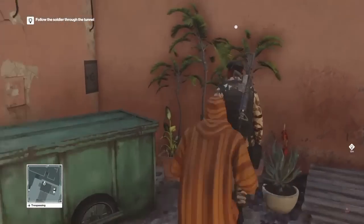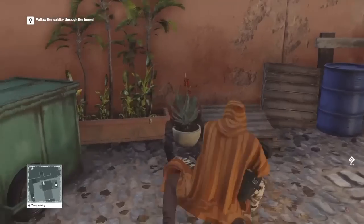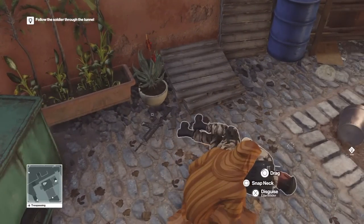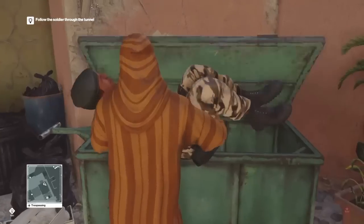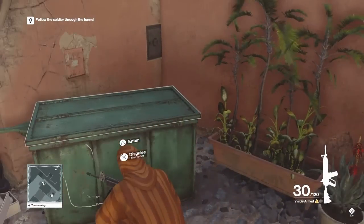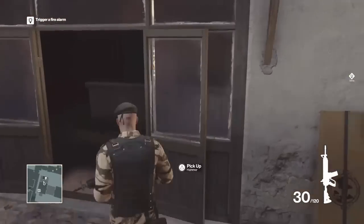That guy has just walked off — we're going to take this guy out. We need his costume, his uniform — that's probably a better word. Drag him into the box, nice and handy just to the side. Pick his gun up and use his disguise and we're good to go.